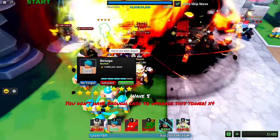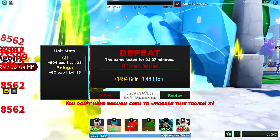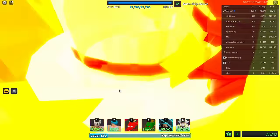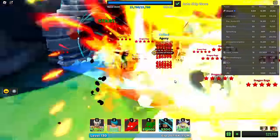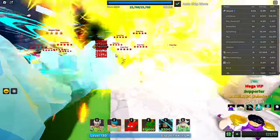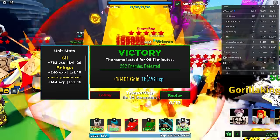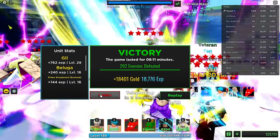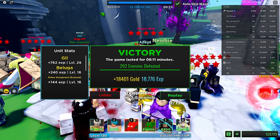That Gilgamesh isn't giving us any money - we died! All right, replay. There's the boss - I can't quite see who it is, probably Heath. That's how much HP he has. 18,000 gold is a lot though and some good levels, so not bad at all. Let's go check out the new unit!